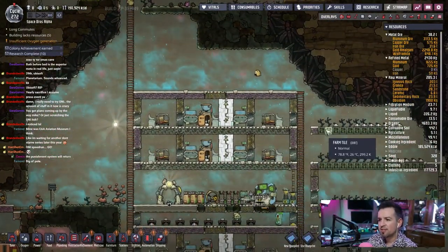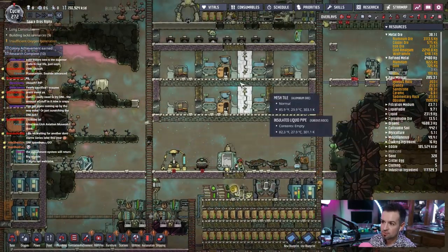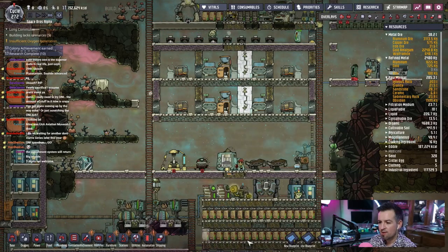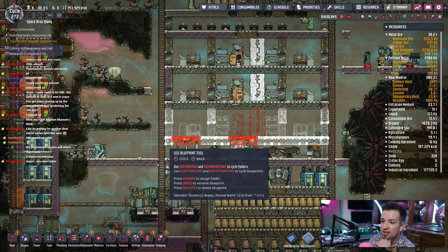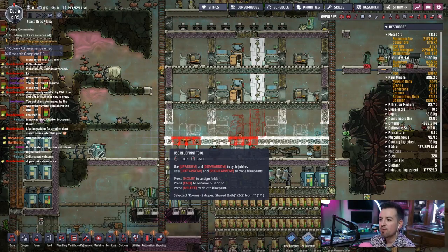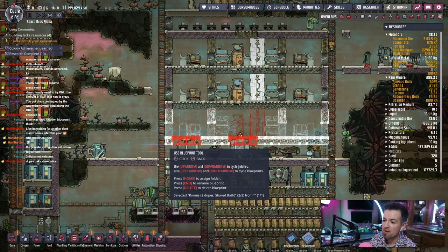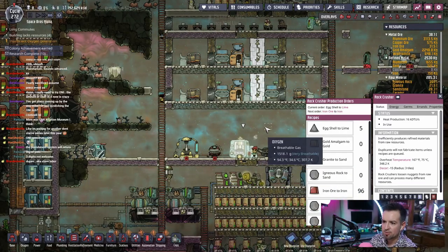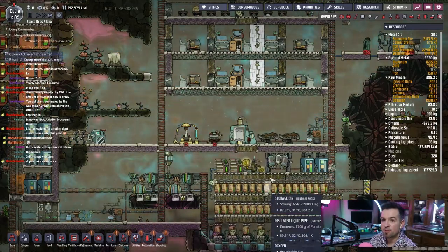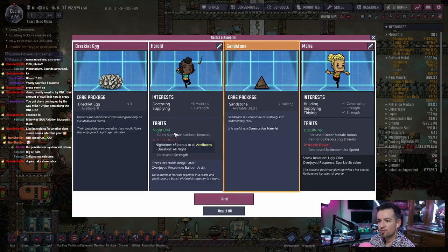I want to figure out where to put them first. I could technically put them here if I move some of that center stuff out of the way — probably not a bad idea. Let me see — do I have the use blueprint? Good, that's still intact. A Dracula egg or sandstone — oh my god. Night owl, irritable bowel, bathroom use speed, decreased strength, bench eater, ugly crab. Boom!